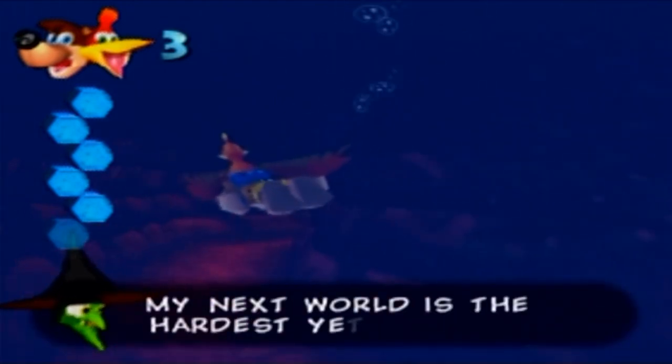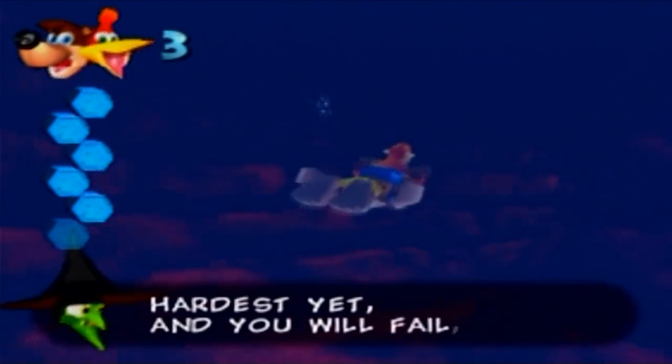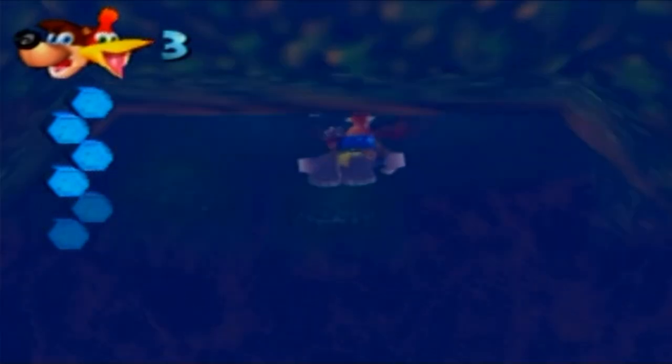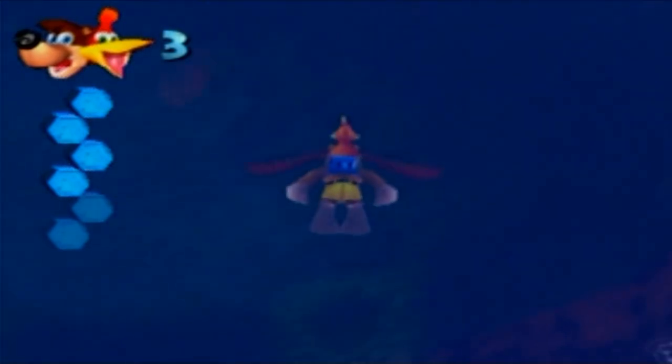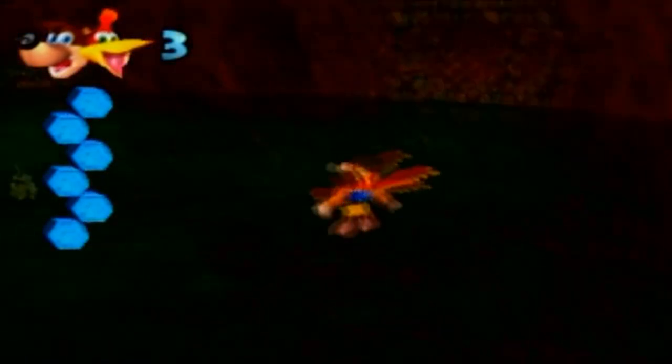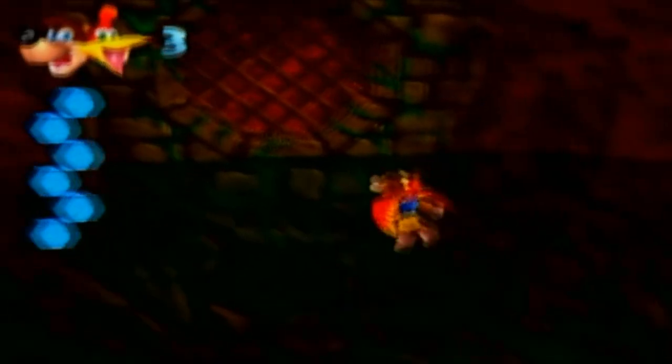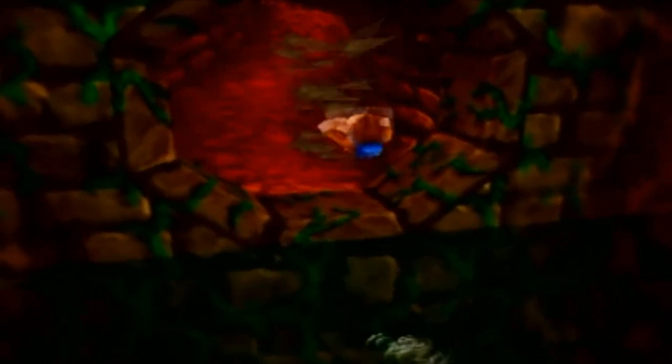Grunty says: 'My next world is the hardest yet and you will fail on that, I'll bet.' I'm actually willing to take that bet, Grunty, because I'm pretty sure I'm going to fail at the world as well. So now the water level in here is just high enough that we can reach this grate, and we can rat-a-tat wrap it open. Because if the water level gets raised anymore, this will be completely underwater and you won't be able to break it.